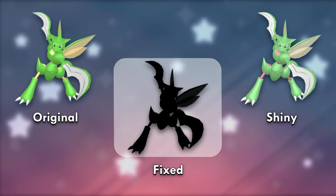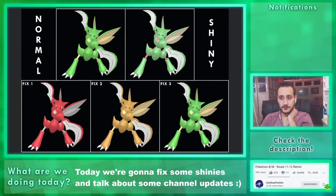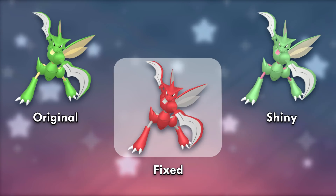Next is Scyther — a shiny you would mistakenly run away from if encountered. There are so many options: a red scissor-colored Scyther, a golden preening mantis, and an exotic blue. But red won with 48% of the votes. It looks fierce, references its evolution, and the famous Electabuzz vs Scyther episode.